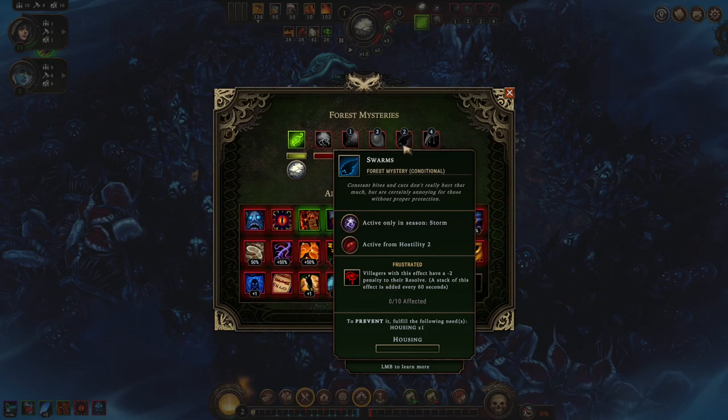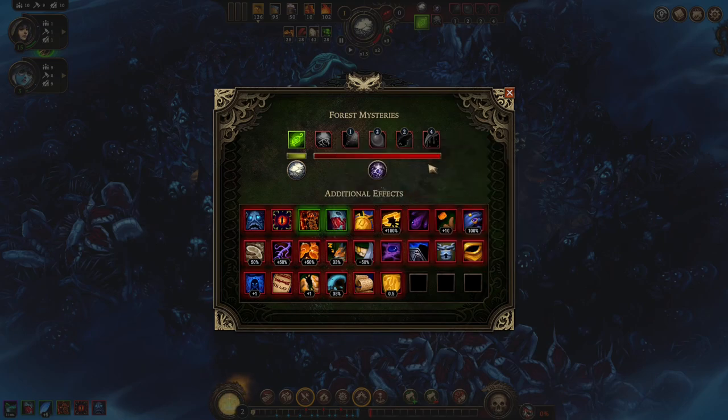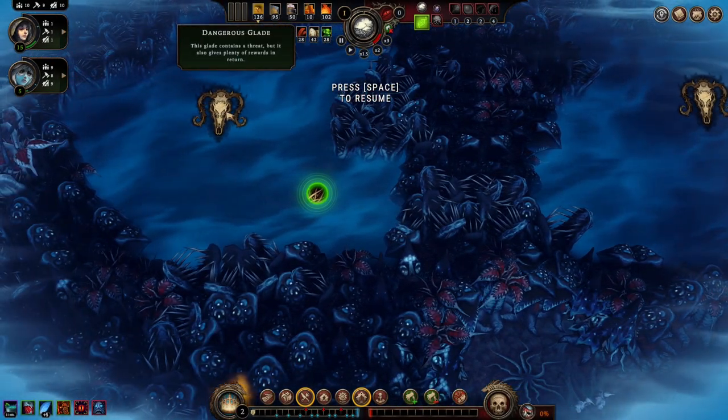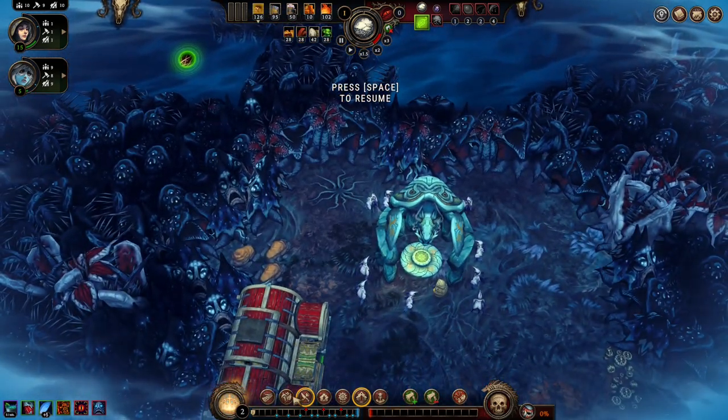Maybe we'll just get lucky and get the press and the temple as our first two blueprints. We got the swarms — this is real bad. We're going to want to build housing, we're going to want to be on top of housing. And this one about blight rod doesn't matter much — we want to destroy blight rod anyway, so just destroy blight rod.